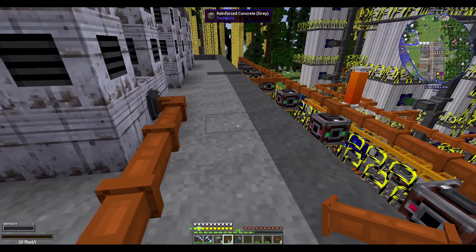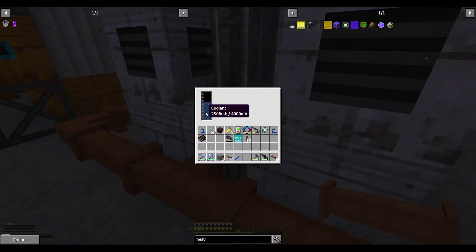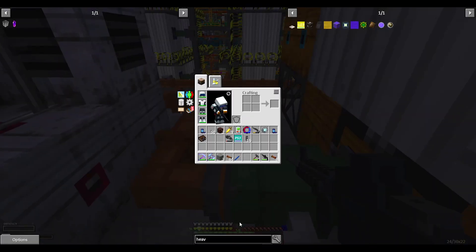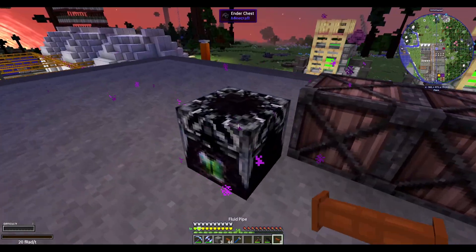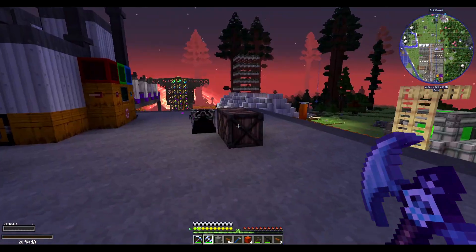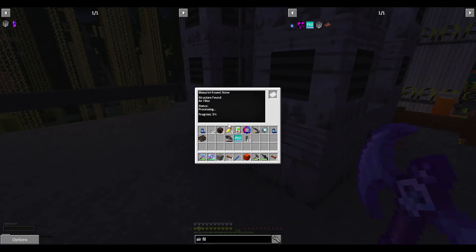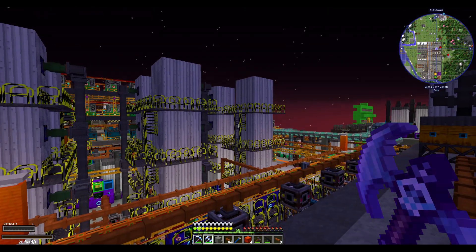The interesting part about these air filter machines is that they don't necessarily use coolant every single time. Once we get enough coolant into all of those machines — the air filter has a 5% chance to consume 100 millibuckets of coolant in order to make 78 millibuckets of nitrogen. That's perfectly fine because it's not going to use an awful lot of coolant all the time. So this one is now producing, and they're all now producing, which is good.